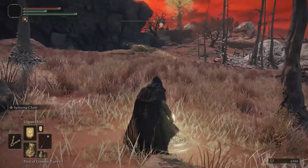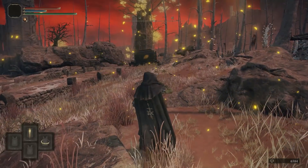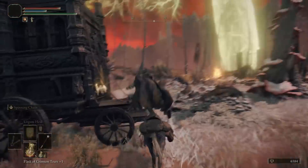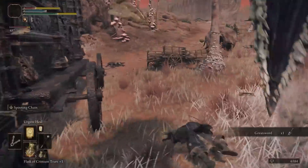From the grace, follow the path staying on the right side — you can avoid every single enemy and get to the next grace, which is the Caelim Ruins. Getting the greatsword is easy: go north along the path to the carriage and grab it. If you die, go back and grab your souls; they might even be right near the grace.